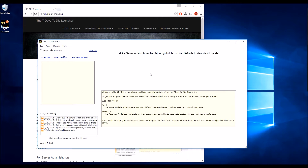The Launcher has two modes to use: Advanced and Simple. Advanced will make a copy of the 7 Days to Die folder for each mod you want to play. This takes up more disk space, but it makes sure there are no conflicts between the mods. The Simple version will allow you to reuse your Steam folder and install the mods there. In this example, we'll be using Advanced.